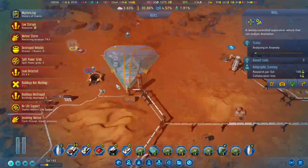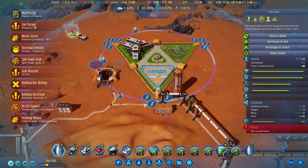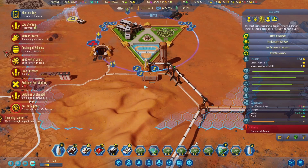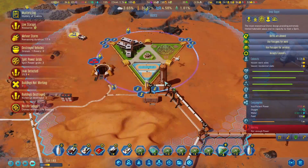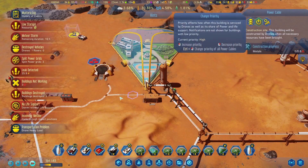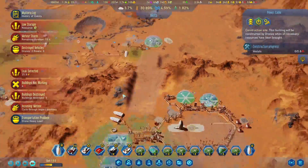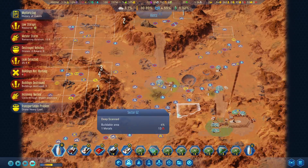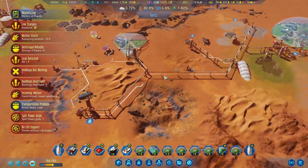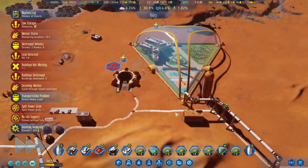That was not good. Can we fix this pipe — this electricity — like, yesterday? Can I prioritize this? Is the storm almost done? Anomaly analyzed. So this place is gonna need some power generation of its own in the future.